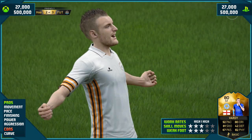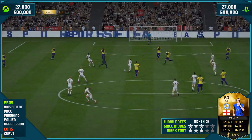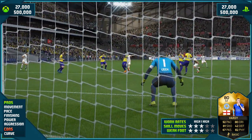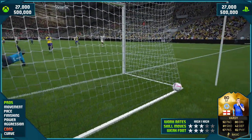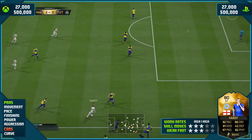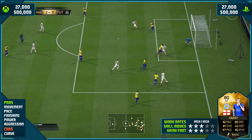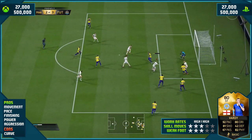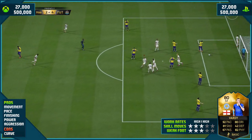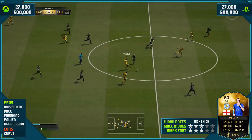Looking at the pros, we have movement — you'll see it in a second. What he does is pull into the channels, and when a striker makes that run, one through ball and he's behind the defense. When you've got the pace that Jamie Vardy has, once he peels into the channel you won't get caught behind the defender. I used his good dribbling, did a 1-2 with the post and tapped it into the back of the net — obviously I never meant to do the 1-2 with the post, but it worked out in the end.